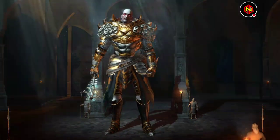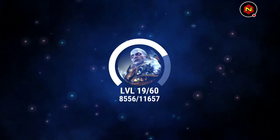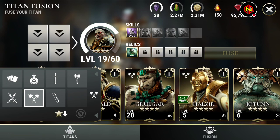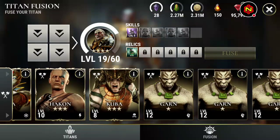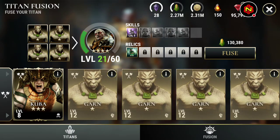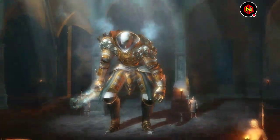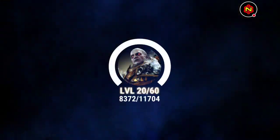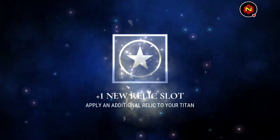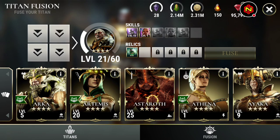We're going to see about getting Almoran to 20 here — definitely going to get him to 20. Let's throw the rest of the Garns in there. We're going to keep working on Almoran. I feel like all the best, skill-wise, Titans that I have are Berserkers right now — relatively new in comparison to all the other Titans that I have. Alright, so we got Almoran to 21 — nice. We got an extra relic slot up there and another skill unlocked with the Grenadiers, so now we can start summoning them into battle.